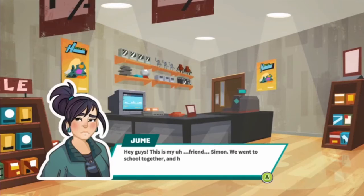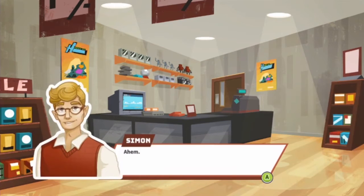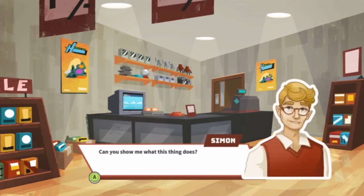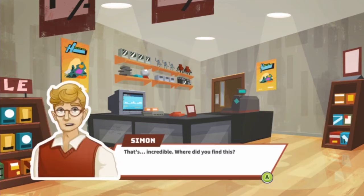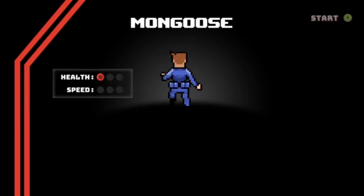My friend Simon — we went to school together and he works for SoftTech now. I asked him to look at the machine. He reeks of virginity — he's an adult virgin. Can you show me what this thing does? Sure, check it out — it does that. Now piss off. That's incredible. Where did you find this? It buzzes. Oh look, we're the flying man again.